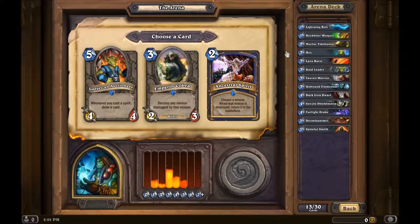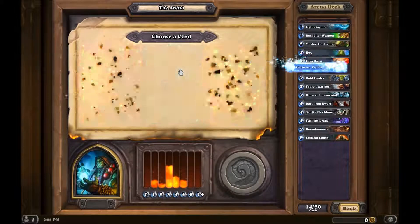Some rares to choose from. Maybe you cast a spell, draw a card — no. Destroy any minion damaged by this minion, so it has Deathtouch basically — for those of you who are Magic fans. Or choose a minion — when that minion is destroyed, return it to the battlefield. These two would work really nice together. I'm going to go with the Cobra.